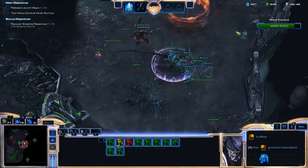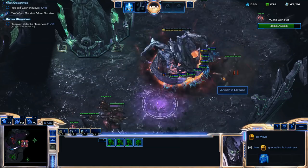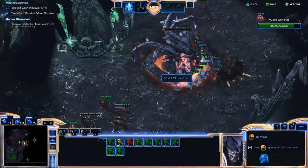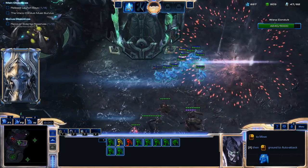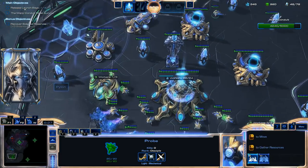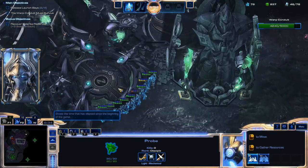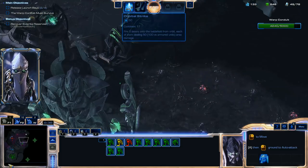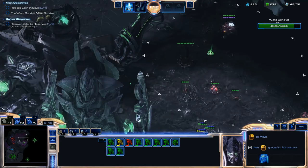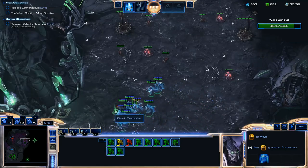When you're coming up to this next Void Thrasher, there are going to be two Sporecrawlers that drop and try to dig into the ground right away. As soon as they dig in, they'll be able to detect your Dark Templars. But if you have eight or nine Dark Templars like I do, and you split your units, you can focus four or five Dark Templars on each Sporecrawler and kill them in time before they actually dig into the ground. If you only use four Dark Templars, they're just not quick enough to destroy both Sporecrawlers in time, and you'll probably end up losing all of your Dark Templars.